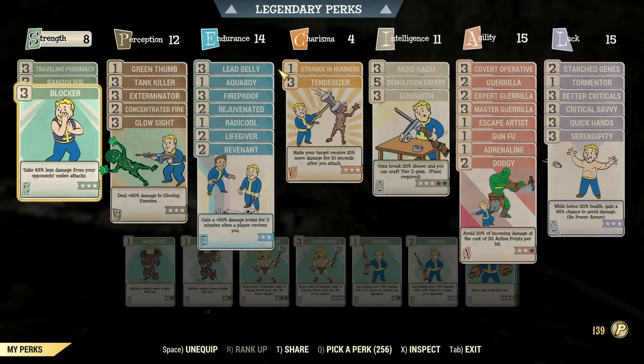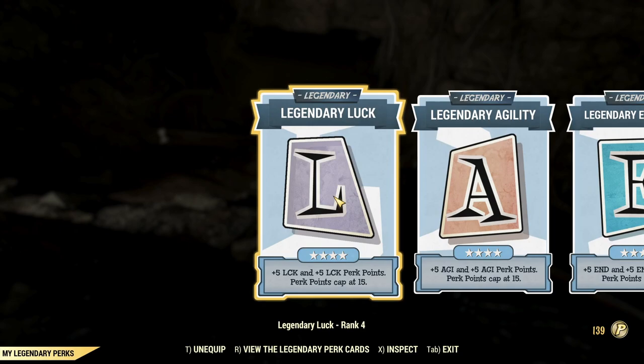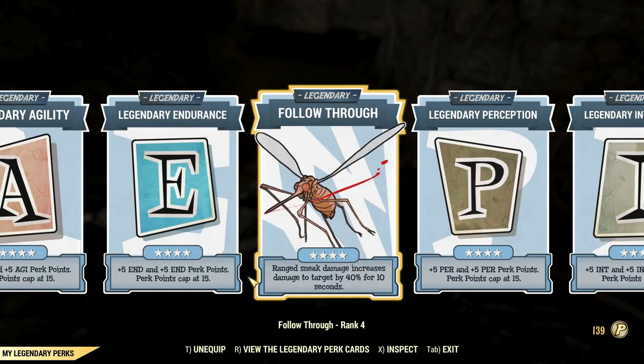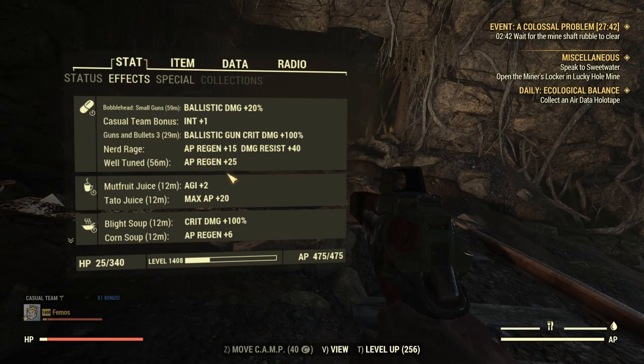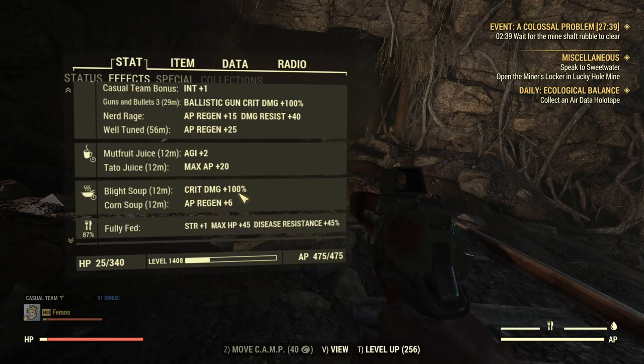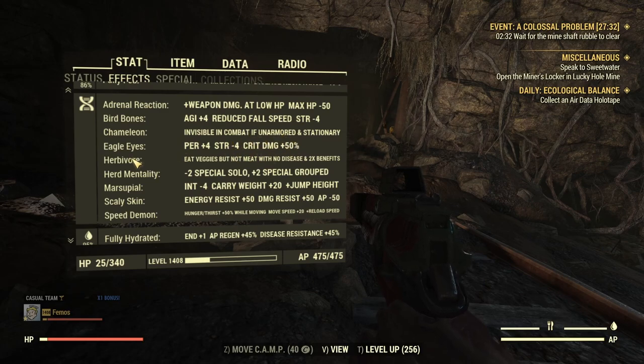These are my perks. I have all the Guerrilla cards, except I reduced 2 cards to only 2 ranks because I need to reserve some slots for Covert Operative and Doji. These are my legendary perks — I have all SPECIAL cards except one Follow Through. It's a very good damage legendary card, especially when playing solo, and the pistol has very low damage so we need every bit we can get. And these are my buffs: Bobblehead, Guns and Bullets 3, and Blight Soup for more critical damage multiplier. And my mutations: Eagle Eyes for more critical damage, and Herbivore to amplify the Blight Soup buff.